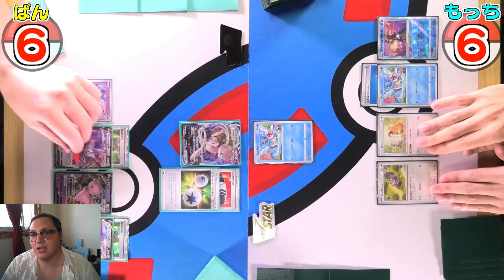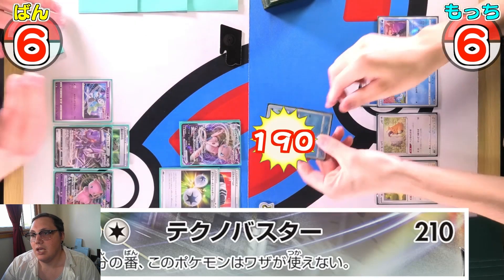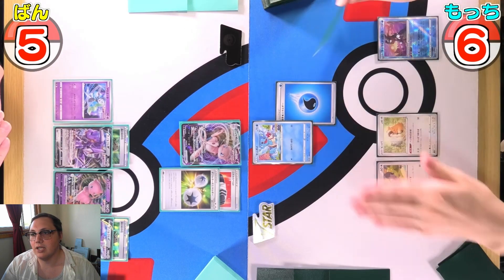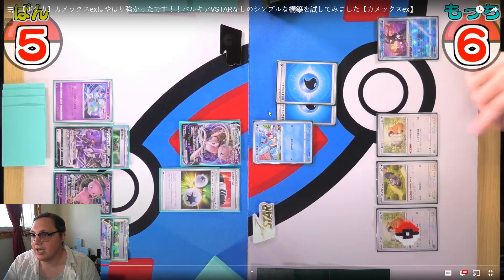Evolving into Mew VMAX with a good board state set up. Swinging for 210 minus 20 for the Double Turbo, so 190 — more than enough to knock out the Squirtle. The Bidoof goes down too. I just realized why they put a marker on newly placed cards.